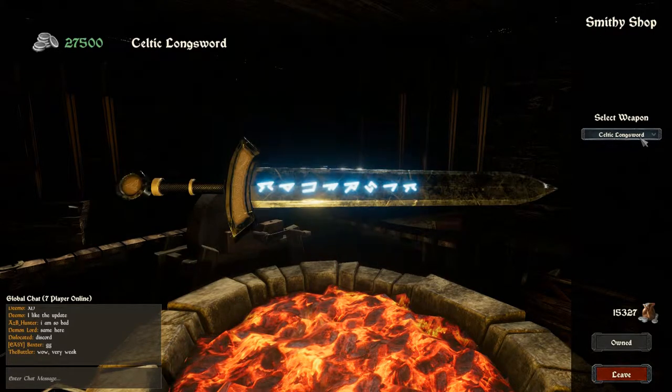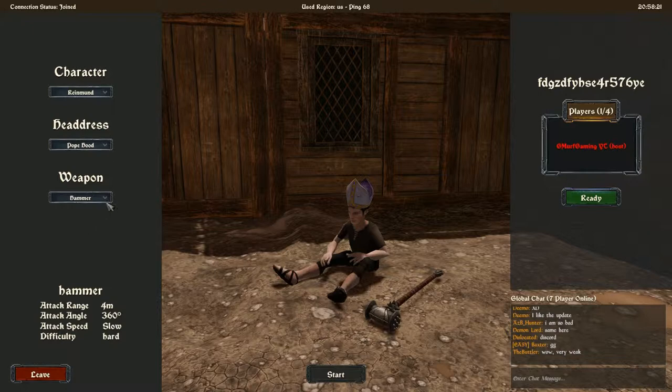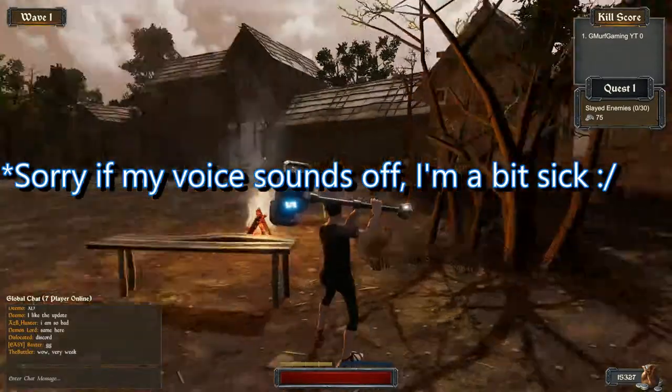It does look a lot cooler though. Hopping into a quick game — it shows you the stats right down here for each weapon. They've got the same stats. And this is where you customize what you want to wear — I've only got two options at the moment. This is the character you want to play as; I'm going to go with this guy here, Raymond. Ready up and start the game.